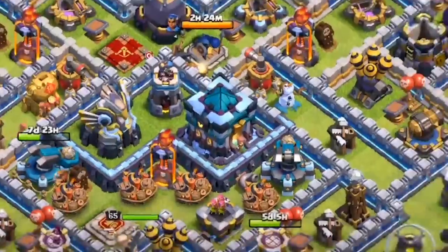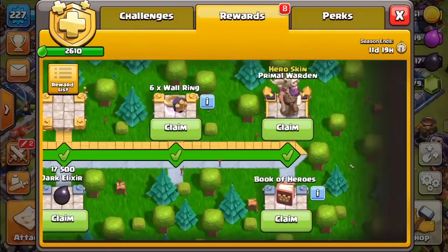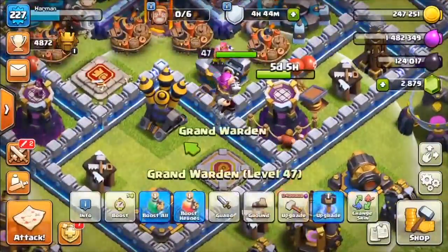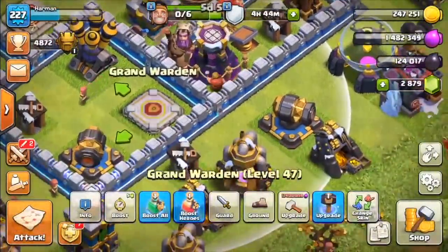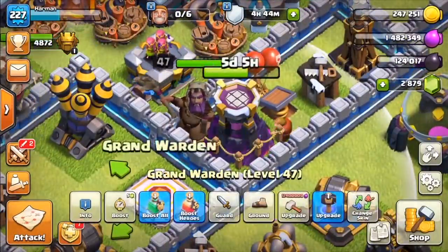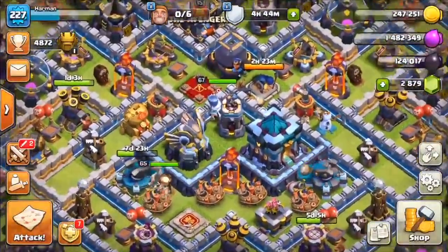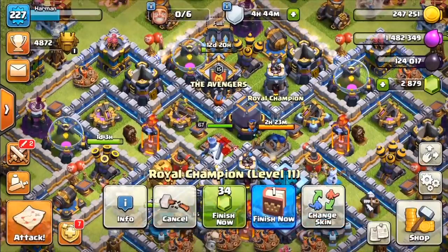Hey guys, it's me Herman. So today we're gonna be doing some war attacks and we have finally unlocked our new primal warden skin. Let's claim it — we also got some other reward cells. Let's switch from the party warden to the primal warden. Okay, that's cool. Not that much a fan but okay. So today we're gonna be attacking the number one base in the war. I have trained my army, everything is all set, so let's go for the attack. Actually, let's jam the royal champion first.